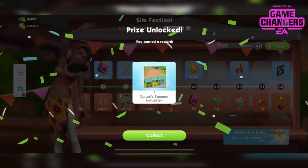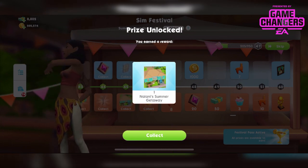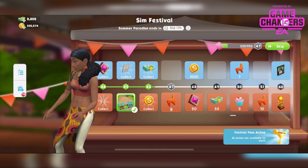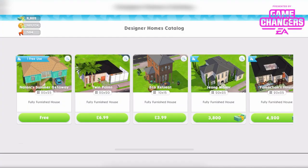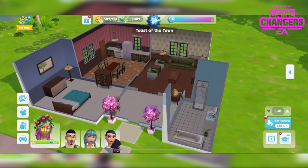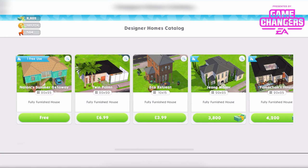Let's get this house and have a look at it, see what you can expect when you do get there if you're on the paid price track. Nalani's Summer Getaway — let's collect that, come out of here, go into Buy Mode, tap the Designer Homes catalog. I'm going to go on a different lot — we are in desperate need of more lots because now we have more designer homes to deal with.